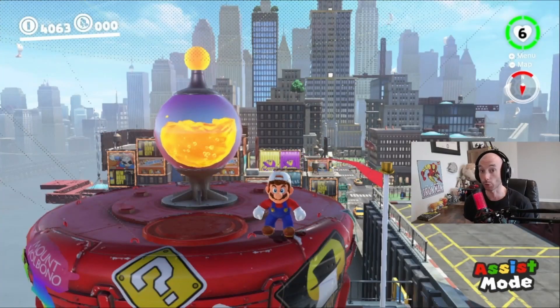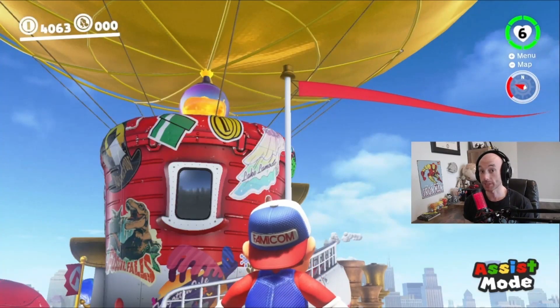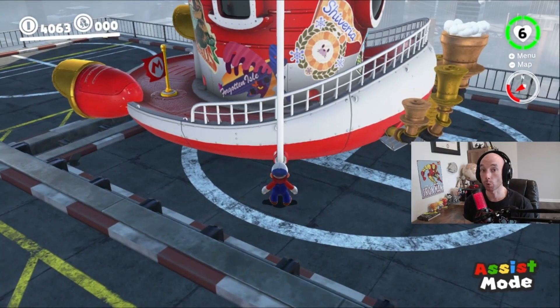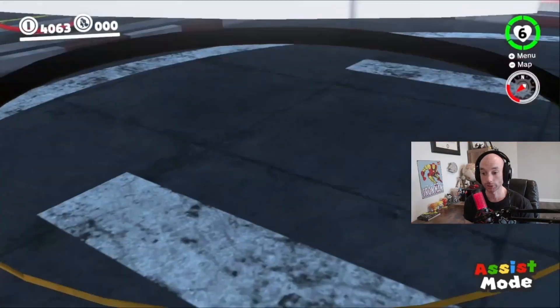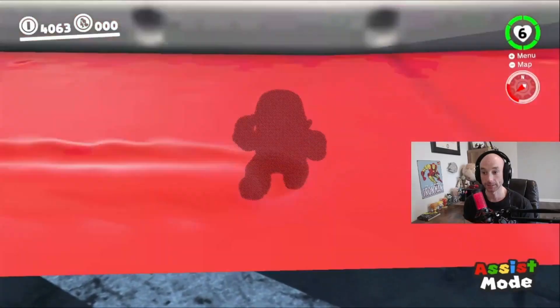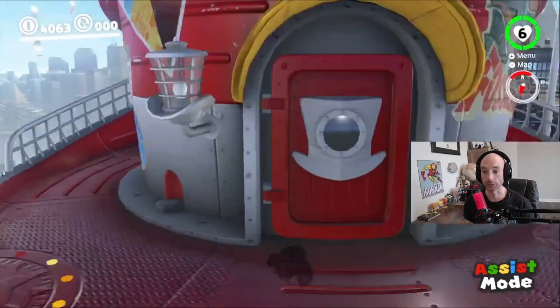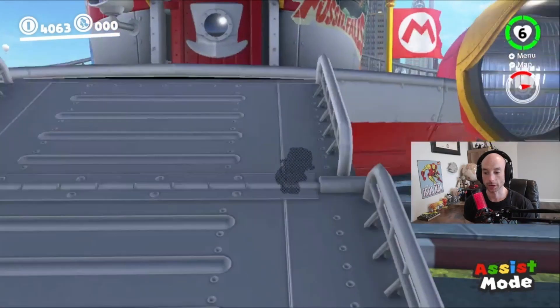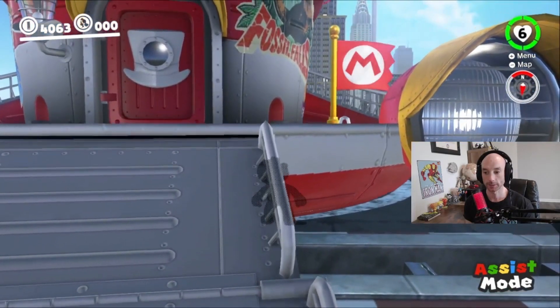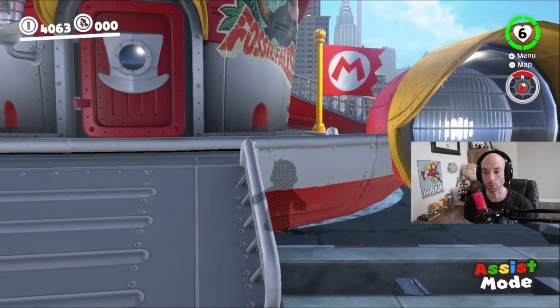Today I'm going to show you guys a secret way to get into the Odyssey. First thing you want to do is stand beside this flagpole. You're going to stand right in front of it, then you're going to jump forward and ground pound, and then stay crouched. Walk in. So now we're glitched under the Odyssey. And walk forward until you can stand up. And try and be on this side.